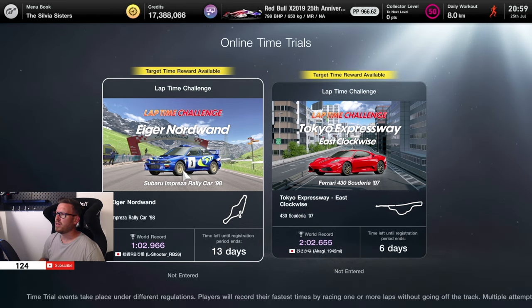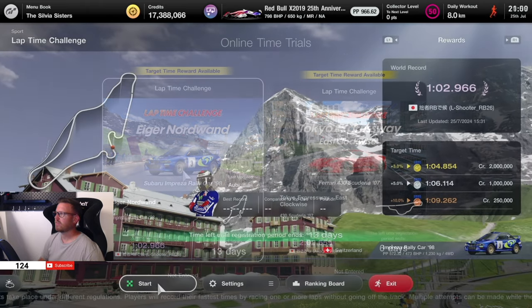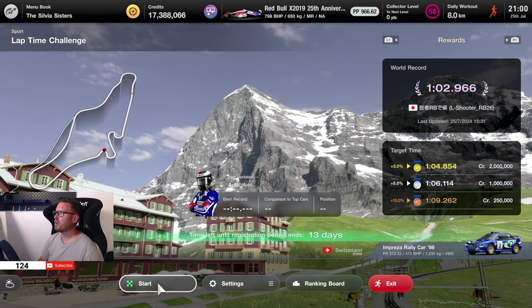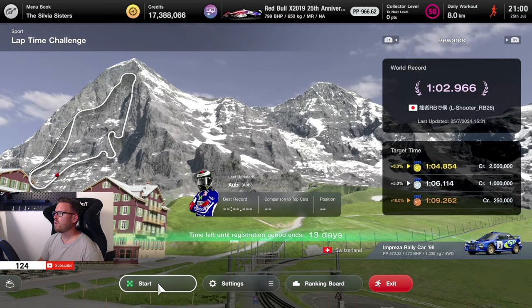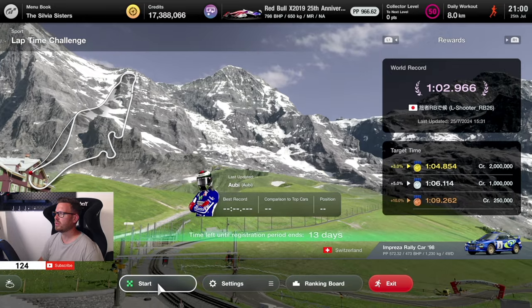Let's focus on the Eiger Nordwand first. The current record is a 1:02.9, which means we have to beat a 1:04.8, so let's get on track and try to do this.